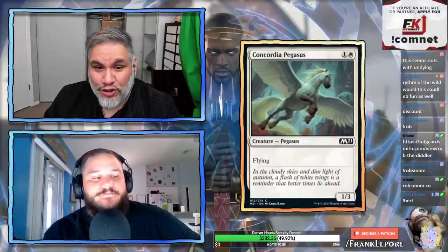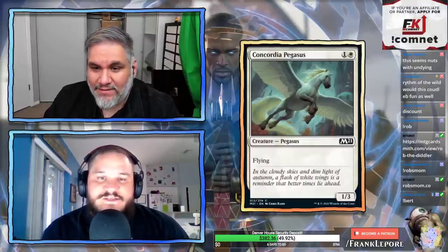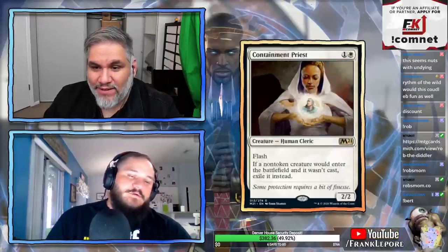Concordia Pegasus: 1/3 flyer for two, one and a white. Seen her before, don't want to see her again.